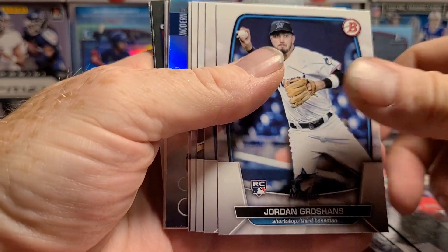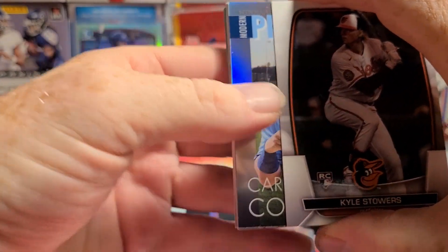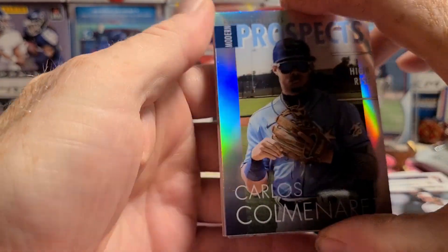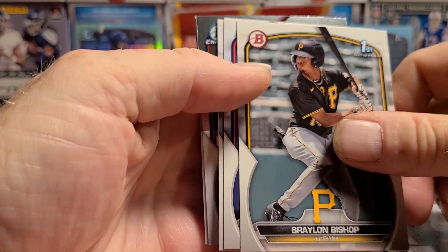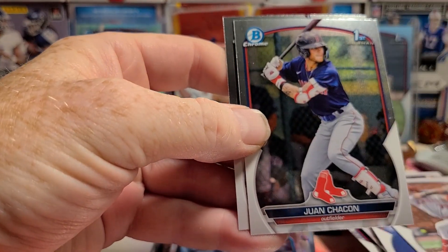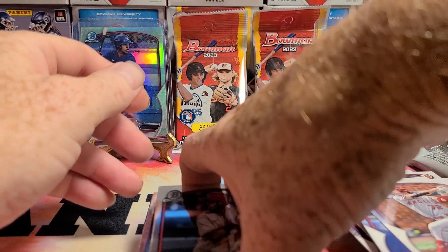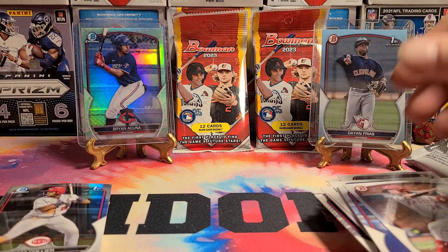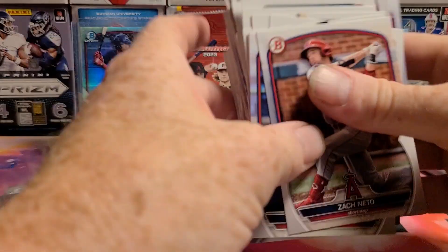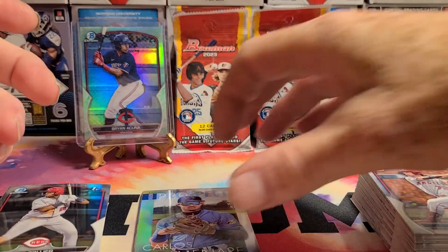Mookie, Ara Baya. And we have our Modern Prospects - Carlos Comanarez. Braylon Bishop, Blaise Jordan, Zack Neato. Two regular First Bowman chromes: Chick Khan and Cam Collier - he's not bad. I got the Green Lunar, which seems to be about one per box anyway. At least it's Brian Acuna - which isn't bad.